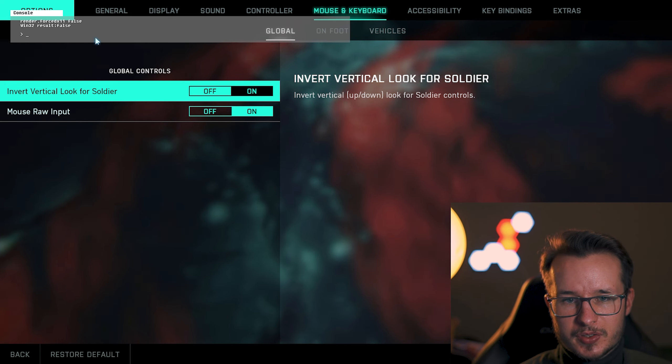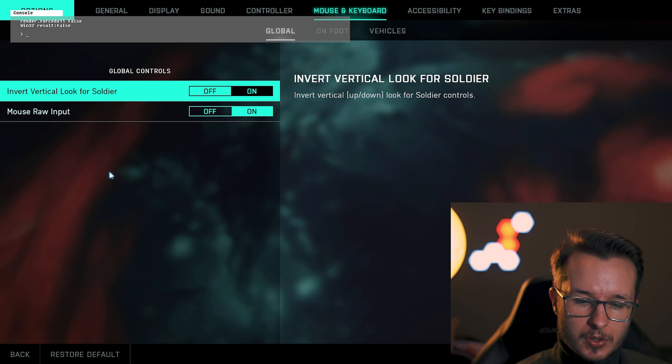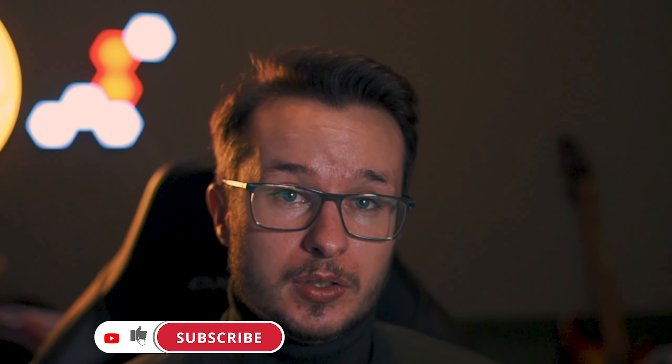Press the circumflex key (^) to open up the console. Type render.forceDX11 and set it to false. After that, restart your Battlefield. With this console setting, you'll have DX12 enabled if your system supports it. Try this out to get DirectX 12 running and get more FPS — it really helps especially for 30 series and 20 series cards, but you have to try it out for yourself.